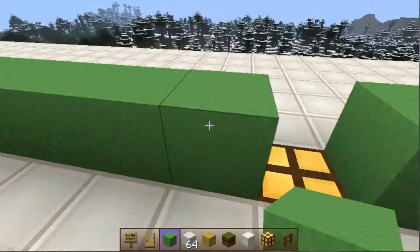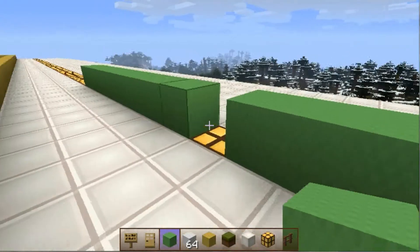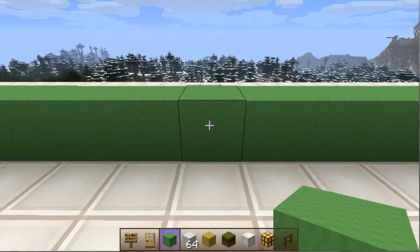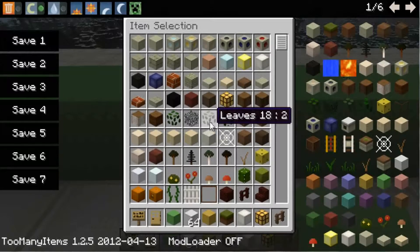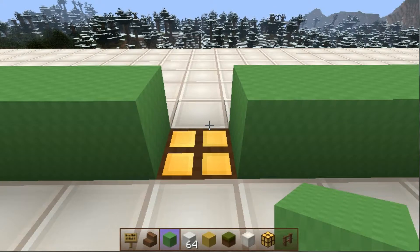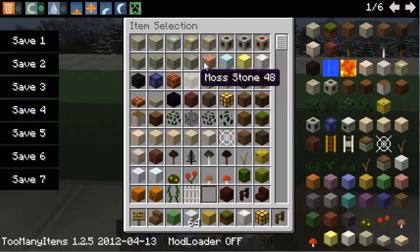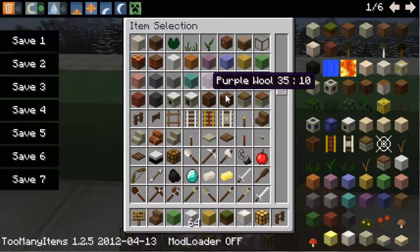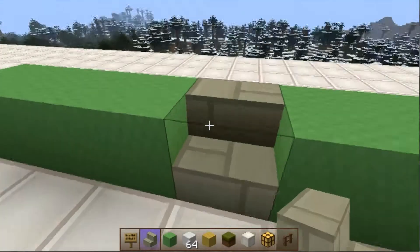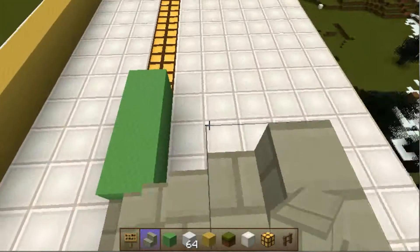This could be the bottom step. How many apart should I do them? I'll do them every ten, and I can do the steps there. What steps should I use? Wooden stairs? Maybe stone brick. Yeah, they look better because it generally is just stone around a stadium, so I think I'll do that.